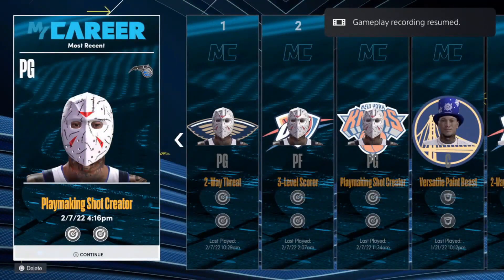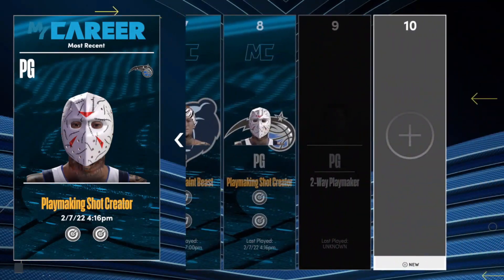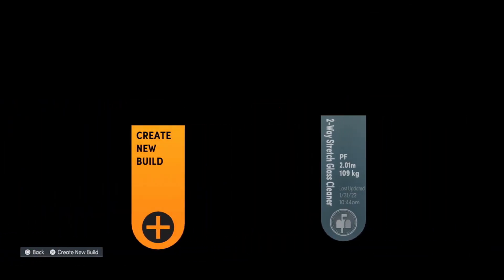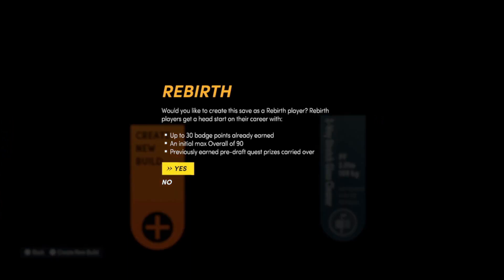Now we're going to go into the builder. And when you get into the builder, first thing you're gonna do is find an empty slot and go ahead and create a new build. The only reason why I suggest creating a new build is because sometimes if you try to do it on an old build, it just doesn't work out the right way.